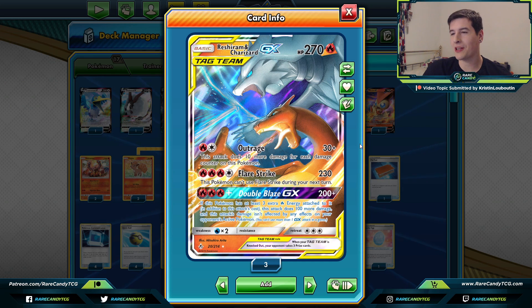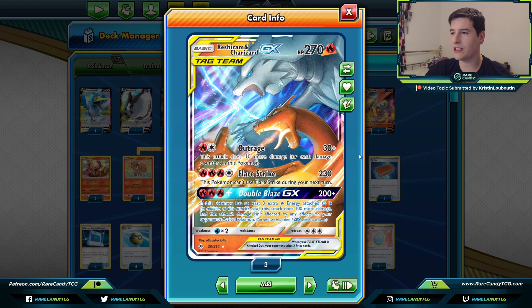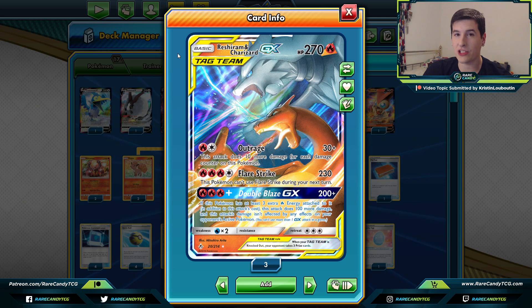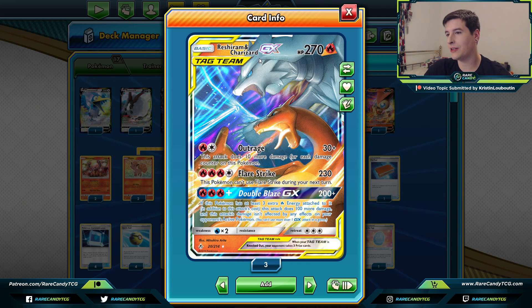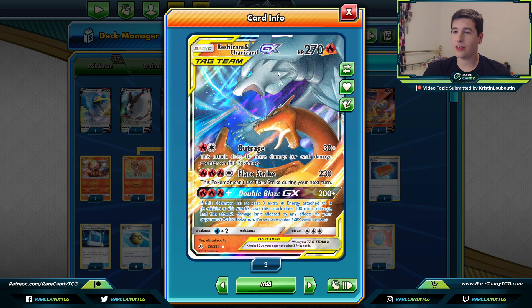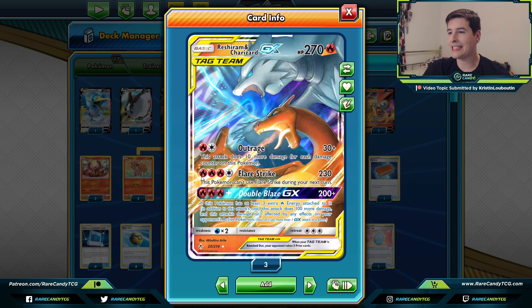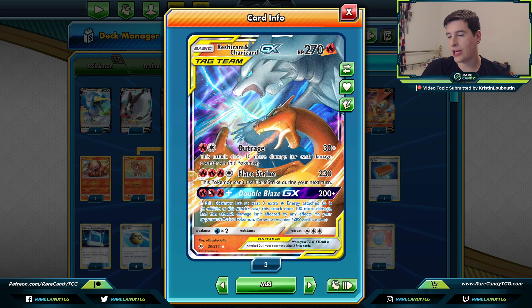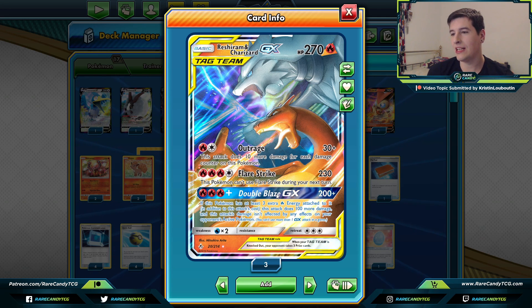We have one copy of ReshiZard — the main card Kristin wanted to see. Even though it's fallen off in recent months, after getting in a good bit of games I got reminded how strong this card can be. One thing I like about ReshiZard is that it has substantially more HP than our other Pokémon — unlike our other attackers, this thing can actually take a hit from Brave Blade and not get knocked out. Flare Strike is really good against two-prize Pokémon, and Double Blaze GX is another decent one-shotting option.